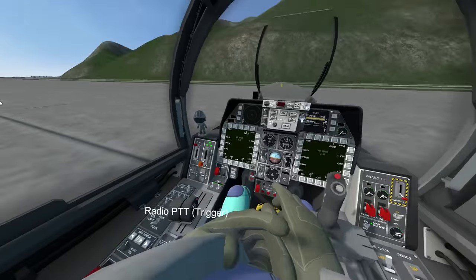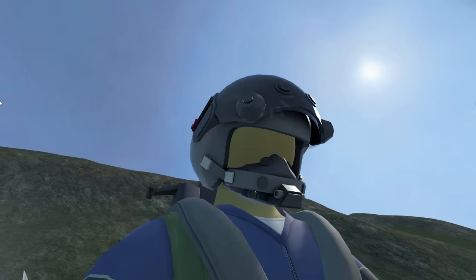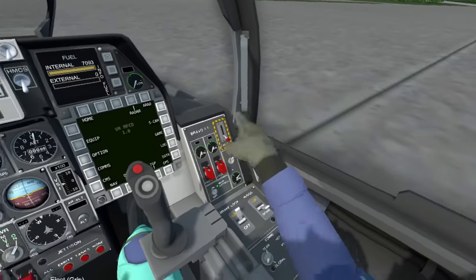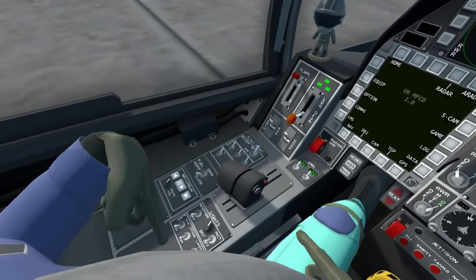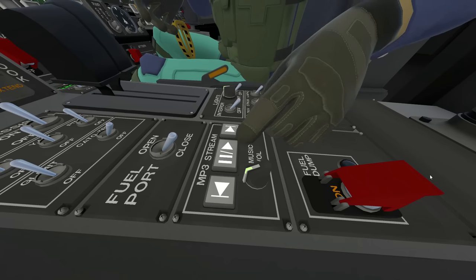Here we have the cockpit. It's not terrible: right panel for starting the plane and your canopy, right dashboard for comms and yelling at your teammates, left panel for landing and takeoff things, left dashboard for autopilot — keep it on — lights, refueling and unrefueling, and custom portable MP3 files.